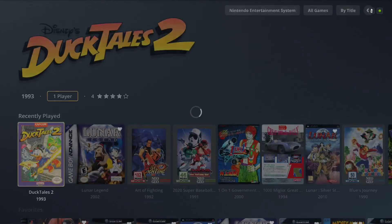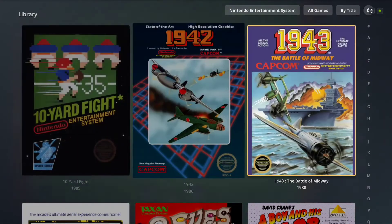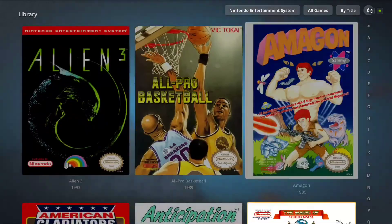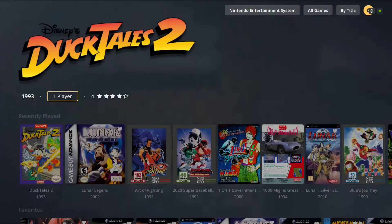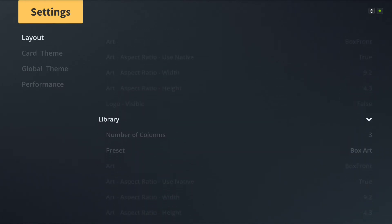Changing this from seven to three has the opposite effect — it will create much larger box art and larger video snaps as well. The only problem with this is that you're doing more scrolling. But if you don't have a massive game collection, it's probably not a bad idea. It's really personal preference; I like to keep mine set at five or so.